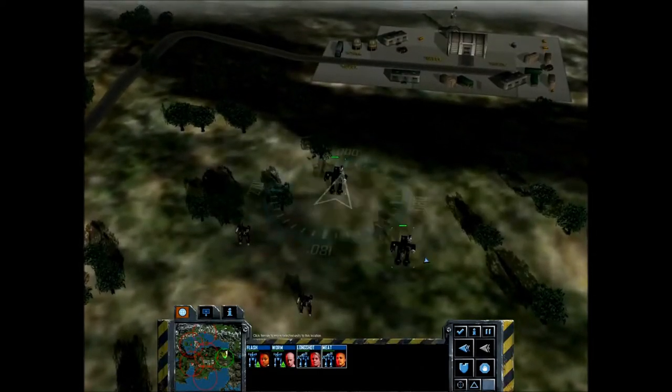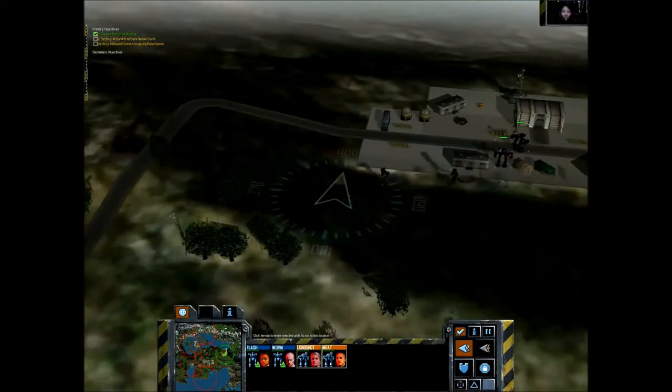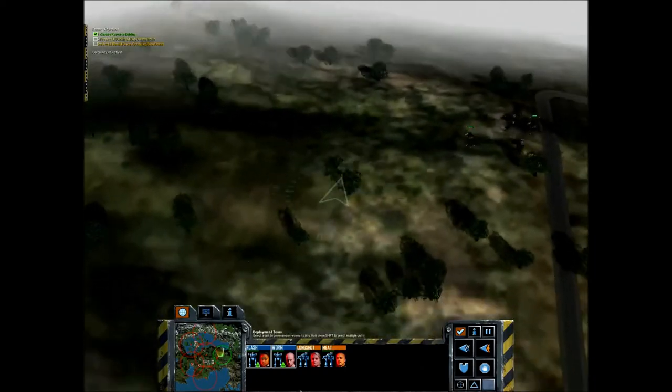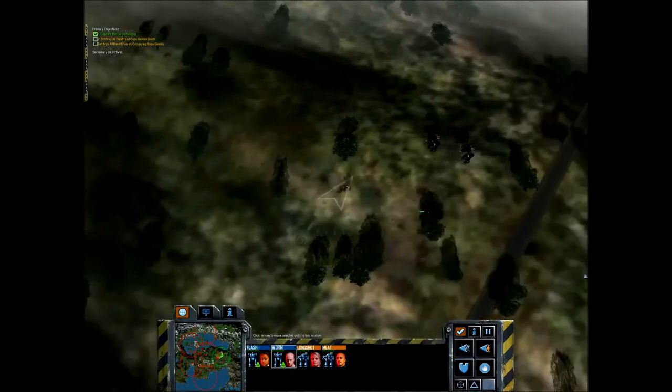This walkthrough covers the second mission of the Steiner Campaign for Backwater 2. I've chosen my loadout as two Bushwhackers and two Razorbacks. I'm going to start off to capture the Supply Depot, which will give us an additional 10,000 RPs. I've set my control groups and separated the two Razorbacks from the two Bushwhackers, since the lighter mechs are better used as bait, while the Bushwhackers are better used to slug at anything that gives chase to the light mechs.